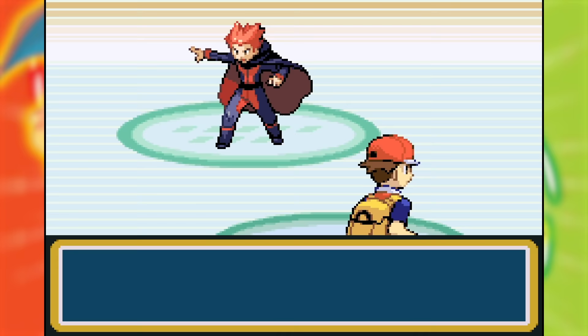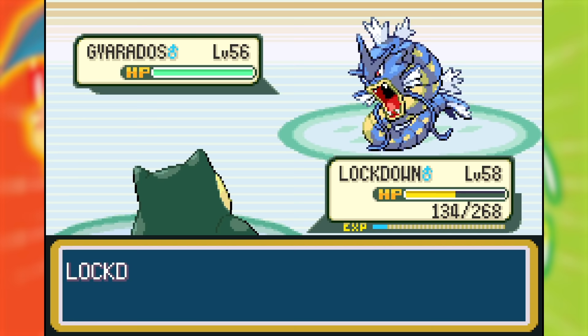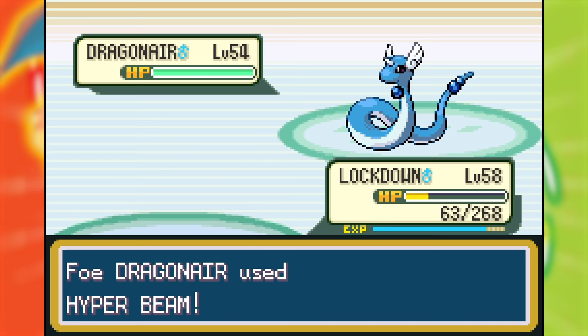The final Elite Four member was Lance, and this ended up being the easiest battle of the bunch since Lockdown could easily Belly Drum sweep freely. His last Dragonair couldn't even KO it with a Hyper Beam, and Lockdown ended the battle with four HP. It was beautiful.